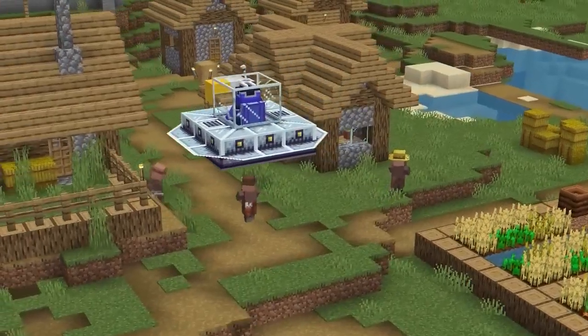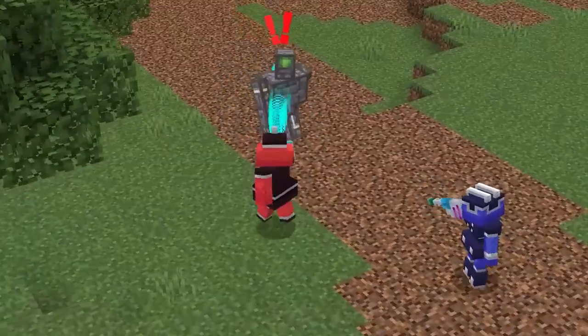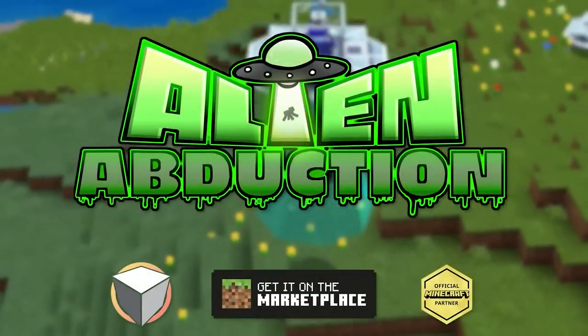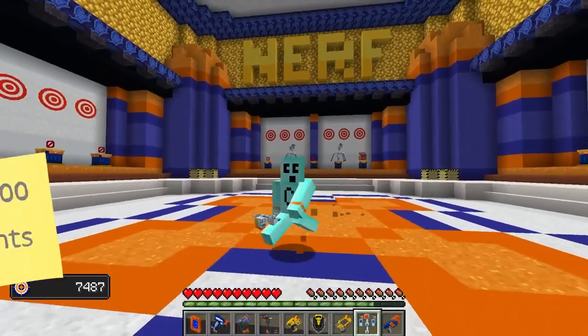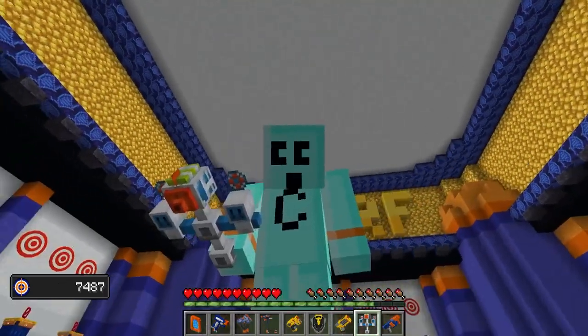Sneak your way through loads of levels as you avoid guards and abduct the targets. Do you have what it takes to become an alien? Find out now on the Minecraft Marketplace. 25,000 points — that's our new goal. Put it on the board. We will get Chester.